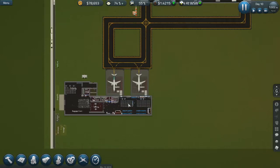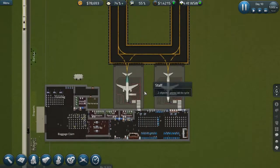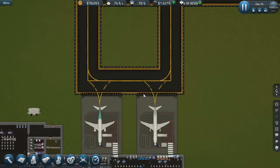What is up ladies and gentlemen, my name is DigiPoGD and welcome to the next episode of Sydney Airport, where we will try to get some baggage today. I know I made kind of a fiasco last episode, but hey, we are going to do this today.